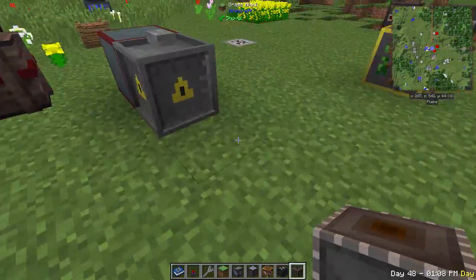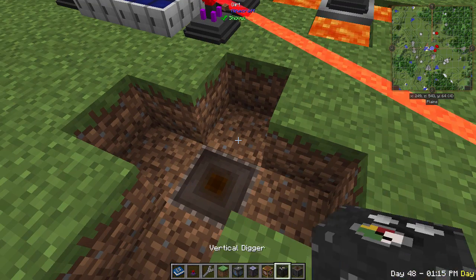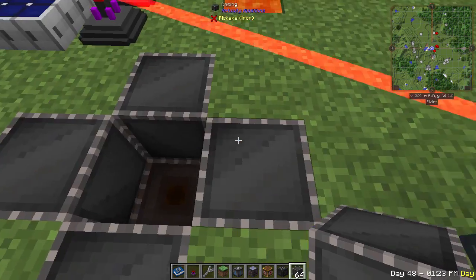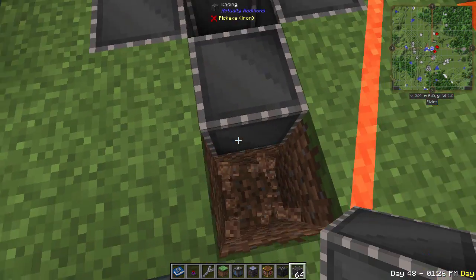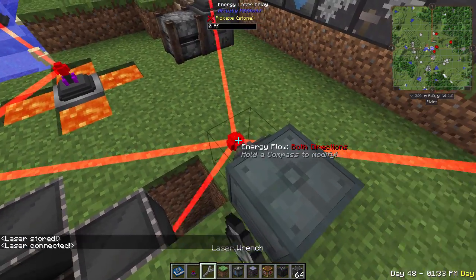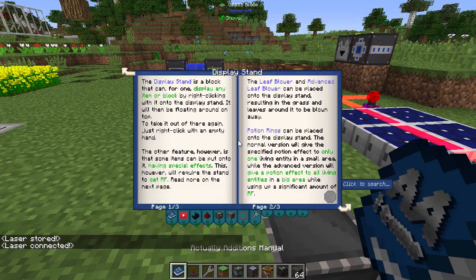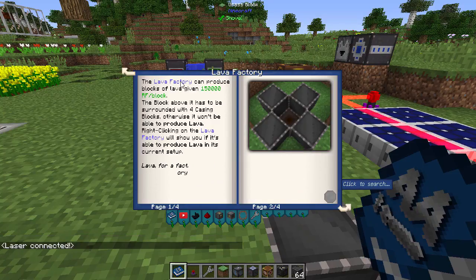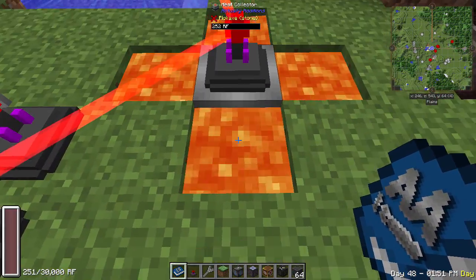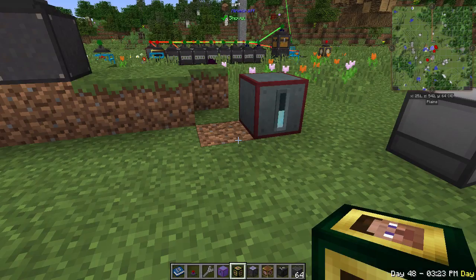The lava factory controller generates lava but requires iron casings surrounding it on all sides and RF input. It costs 150,000 RF to produce one bucket of lava, but that lava will generate more than 150,000 RF over its lifetime in a generator, making it net positive.